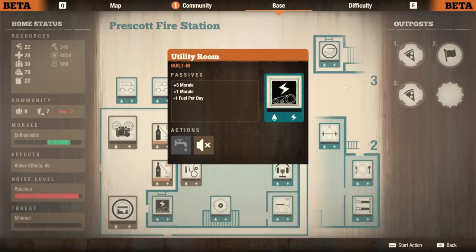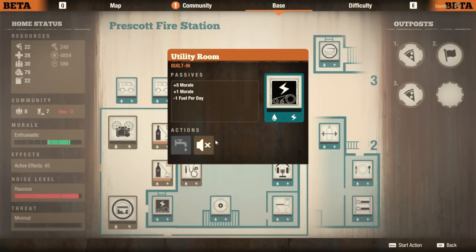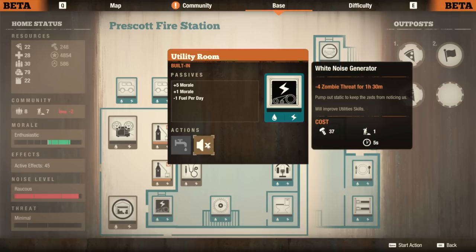You also get a little bonus morale — electric light gives five morale, staying hydrated gives one more, so six morale altogether. It does suck if you have the builder's boon, because you're going to lose one fuel for nothing. It is technically a downgrade in that respect, because if this were a Level 2 generator you could just choose not to feed it fuel. In this case you're losing one fuel per day — basically trading one fuel per day for six morale. You also get a white noise generator which reduces zombie threat, but I don't really care about zombie threat.